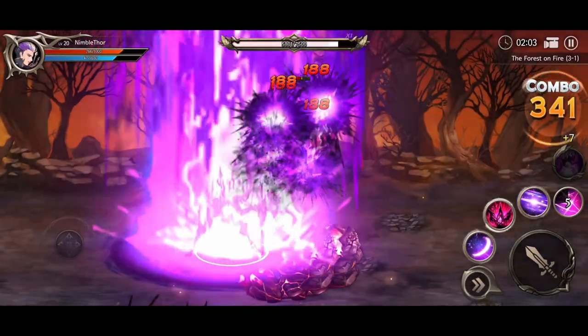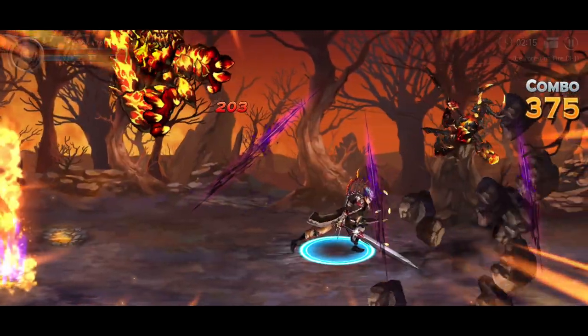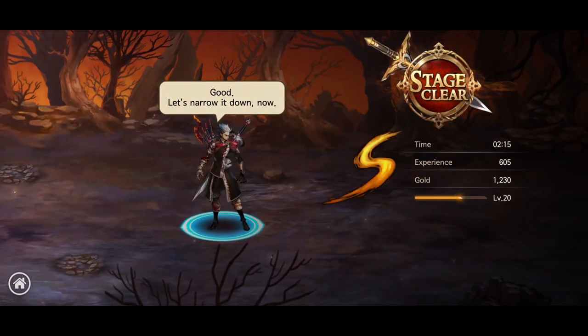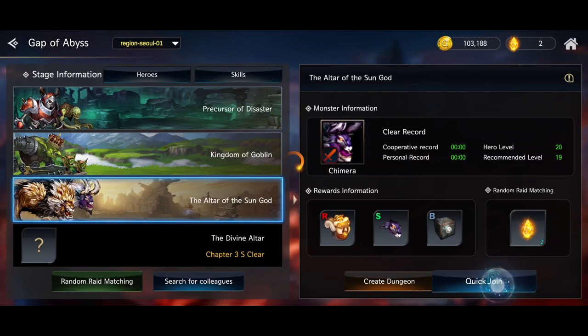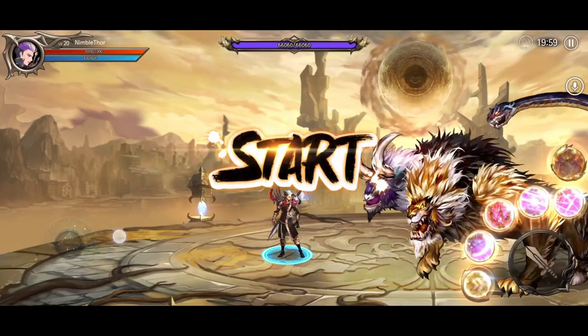During these levels, enemies storm at us from all sides while we move around and use normal attacks to charge up mana for over-the-top skills that deal a ton of damage. If we play well enough to gain S-rank in every level of a chapter, we unlock its raid boss, which we can fight alone or with a team of up to three other players.